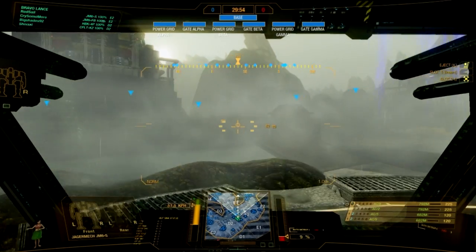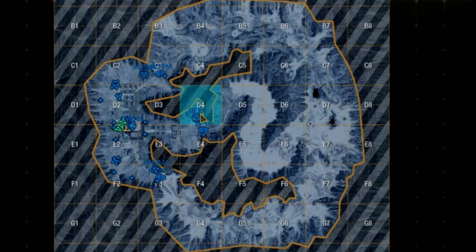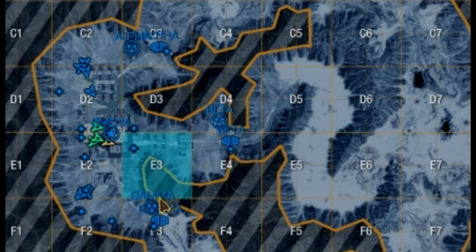We dropped in! Let's take a look at the new map. There are three areas where the enemy can enter. Each of these entry points has a gateway and a power generator. Once the enemy pushes past that gateway, they will attack the center. In the center is an orbital cannon. That's your objective — protect it.